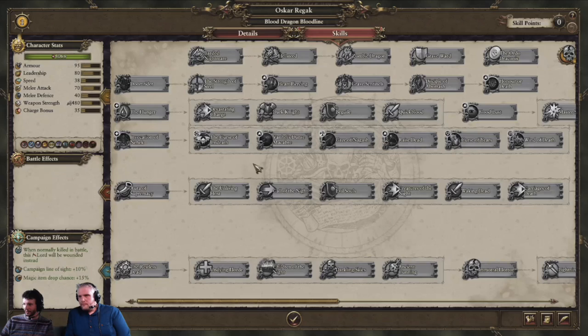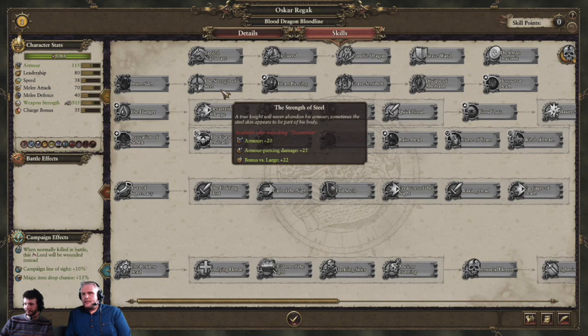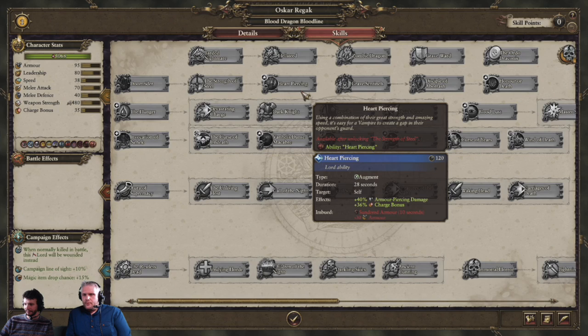Magic for many of the Vampire Count lords has changed to a system more akin to Total War Warhammer 2, where you can get magic spells by spending fewer skill points without having to double down on each spell. From the Blood Dragon bloodline upgrade line: Doom Rider gives minus 50% construction cost for binding circle chain buildings, minus one construction time, minus 50% upkeep for black knight units, and minus one recruitment time. Strength of Steel gives plus 20 armor, plus 25 armor piercing, and plus 22 anti-large. Heart Piercing is a temporary buff for plus 40% armor piercing and plus 36% charge bonus.